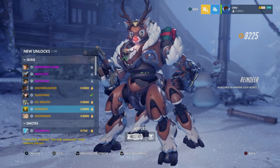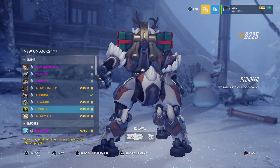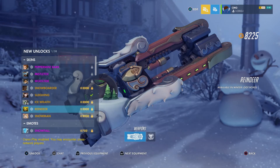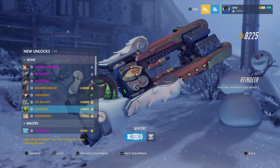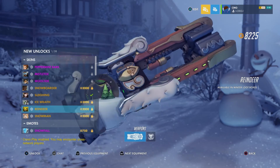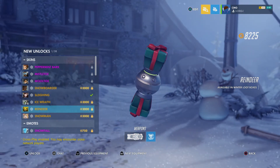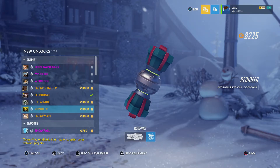Reindeer Orisa — this is the skin we've all wanted to see. She is looking like a proper reindeer. Christmas presents for the ultimate, and look at that snow globe — that right there is detail. It is absolutely beautiful; there are Christmas trees in it, there's snow, and the snow actually moves when you jiggle it. The bongos are represented as Christmas presents in the ultimate — so awesome.